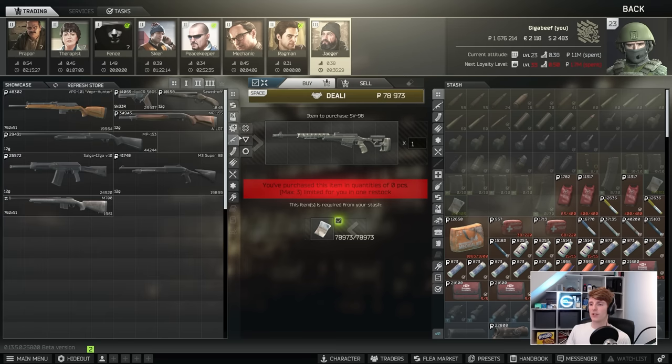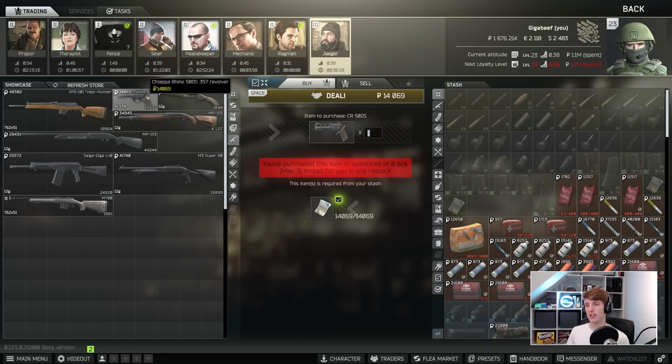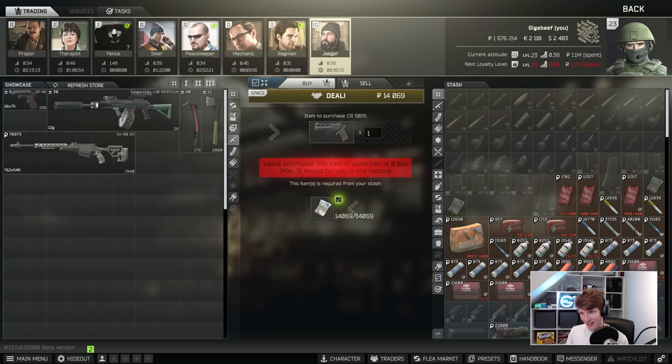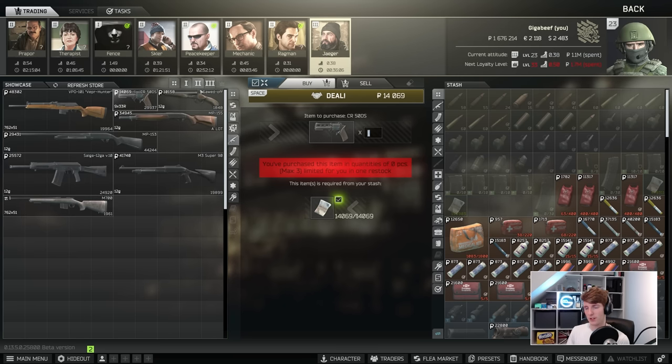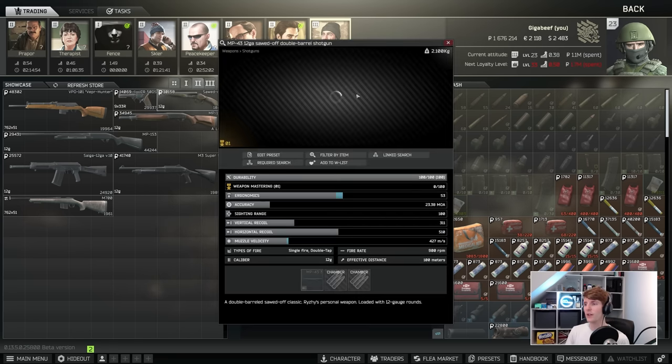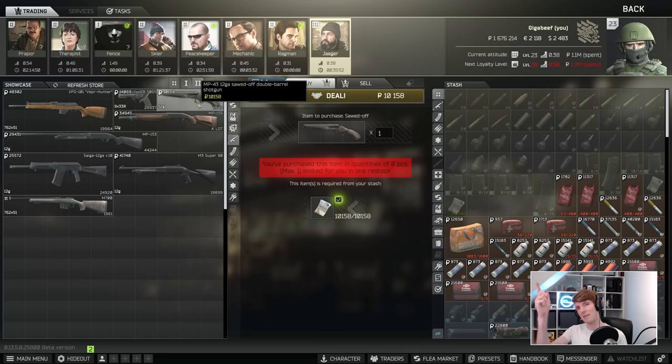Finally over to Jaeger. He has the Vepa Hunter, which is completely surpassed by the RFB and the SVT, so we'll ignore that. The Chiappa Rhino revolver isn't too bad once you get to Jaeger level 3 for the Magnum JHP bullets, which are quite powerful with decent pen — but until then it's not really worth using. He also sells the Sawed-Off for 10k, which is special because it goes in your pistol slot — so you can have a shotgun on the quick draw at 2.1 kilos. Maybe take it with a sniper for close-range backup. At only 10k rubles there's maybe something there.